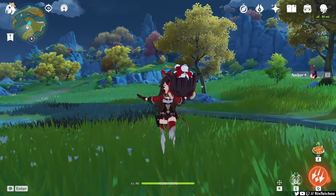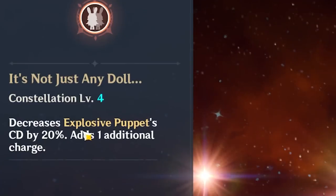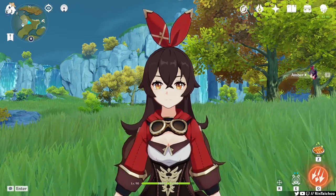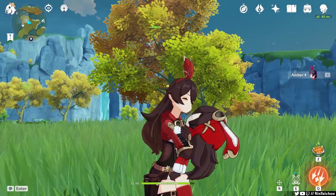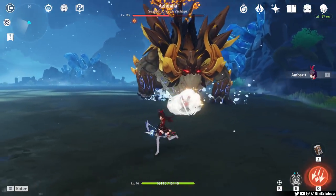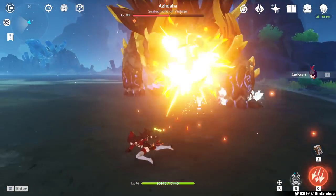Unfortunately, you only get one bunny to use, until Amber's fourth constellation where you get to deploy two bunnies. But as an Amber main, that doesn't matter. We play Amber simply because we love Amber — not because of her DPS, provision, or what she can do. Only because she is Amber.